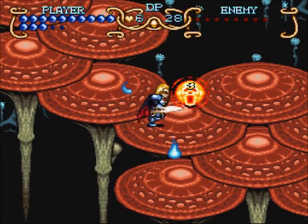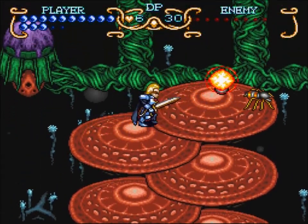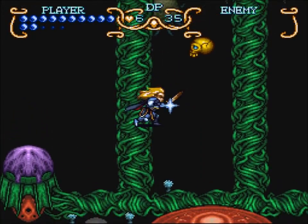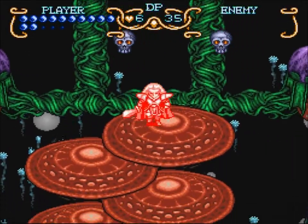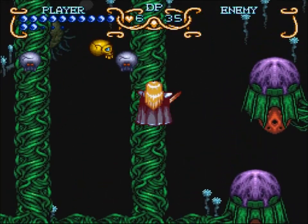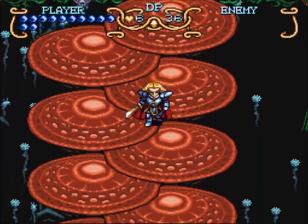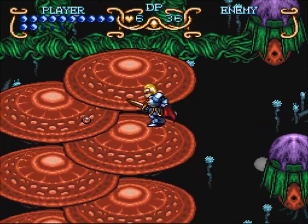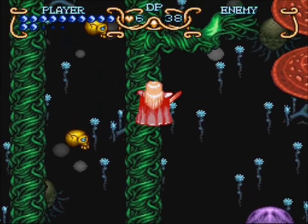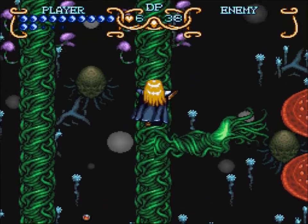Let's continue. More floating flute guys — I don't know what they're supposed to be. Spiders. I haven't shown off the powered-up Dark Friar yet. We need something to hit. If we hit A in midair, it does that — which is basically powerful enough to clear enemies on screen. I don't even have to aim anymore. Dark Friar is really good now.